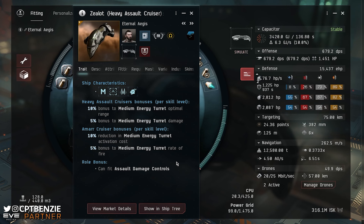The Amarr Cruiser skill also gives us a 25% bonus to medium energy turret rate of fire — this is kind of a double-edged sword. With most weapon systems, increased rate of fire is a flat-out good thing. But if you're using energy turrets, yes it's an increase to your damage, but it's also an increase to your capacitor usage, because if you're cycling faster you're paying the activation cost more frequently. Fortunately, the Zealot has a pretty good capacitor, and that reduction to medium energy turret activation cost does help mitigate that somewhat.